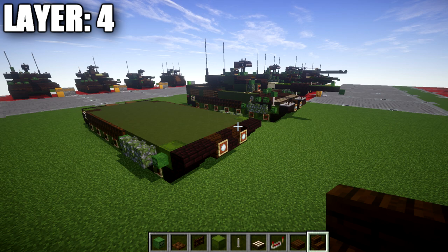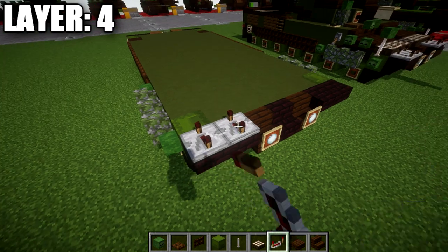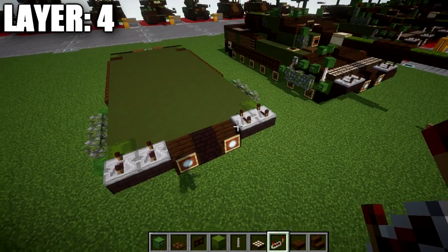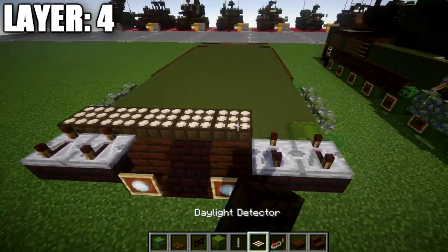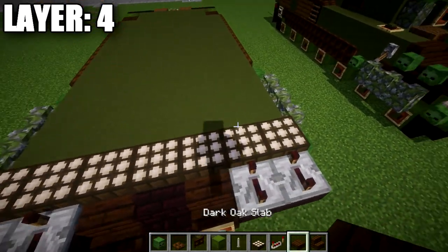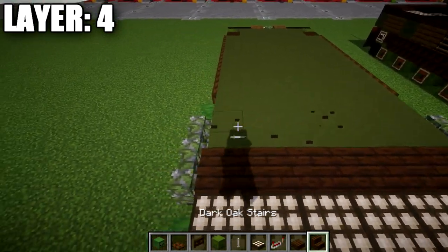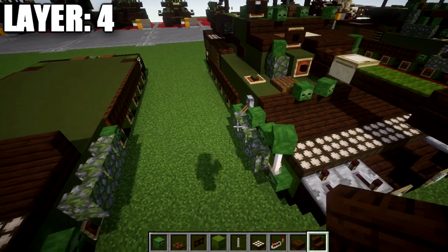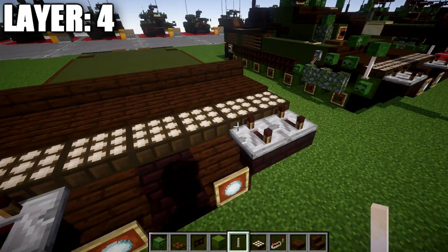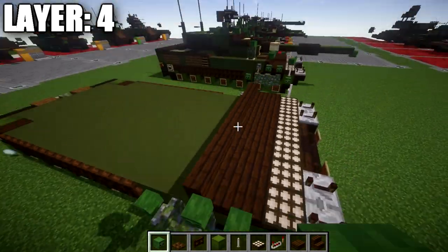Alright, moving into layer number three. For layer 3 we're going to start by going to the narrow brick stairs, place down redstone torches on top of those stairs, and separate the notches as far apart as we can get them for both stairs. After that, take daylight detectors and place down a row of seven across, then a row of seven dark oak wood slabs, and then a row of seven dark oak wood stairs.